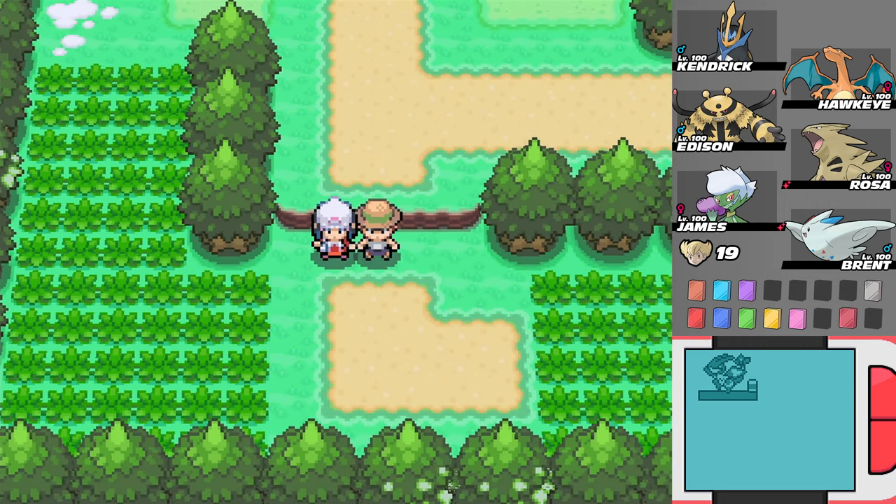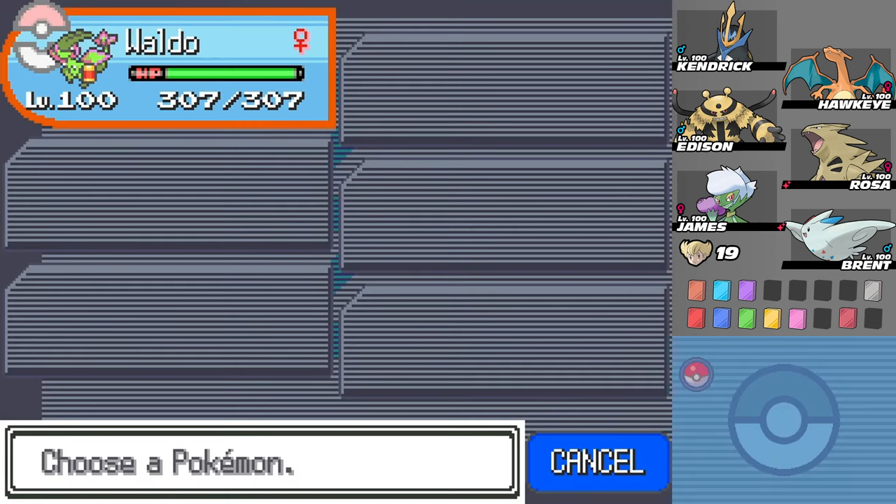Oh, it's a Bug Catcher. Let's just take a look. Strong Bug-type Pokemon - like I said, Heracross and Pinsir are good bets. It could be Parasect, Venomoth, Scyther, Pinsir - Pinsir's pure Bug. Ariados, Forretress, Scizor, Heracross, Masquerain. It could be Shedinja - that'd be a surprise. Yanmega? Pinsir? Well, we'll just have to wait and see.